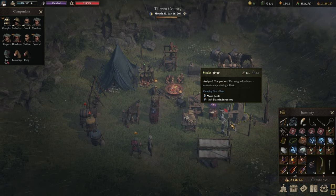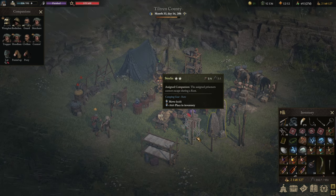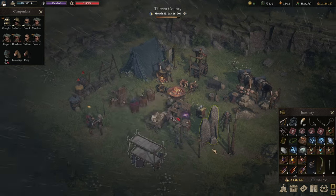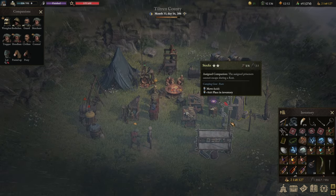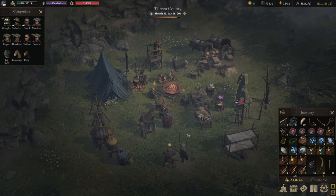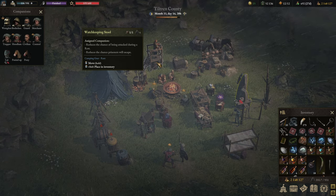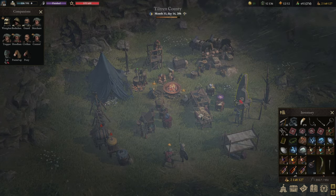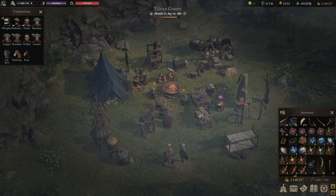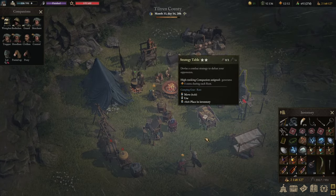Let's talk about the tools to keep prisoners from escaping. The Stocks is potentially the one tool you want — upgraded Stocks can hold up to three or four prisoners, and you can chain them to it so they can never flee, making escape impossible. If you haven't built Stocks yet, the early-game variant is the Watch-Keeping Stool, where prisoners also can't flee.